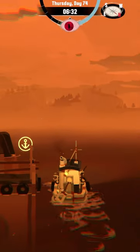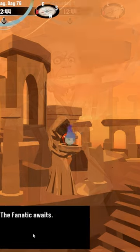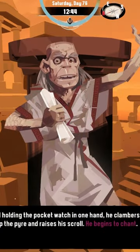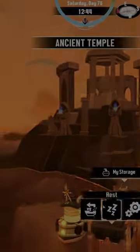After you've completed each altar, return to the ancient temple to place the flames in each of the three crucibles. You'll then have a conversation with the fanatic before he banishes, and collect the final relic, the pocket watch, for the collector.